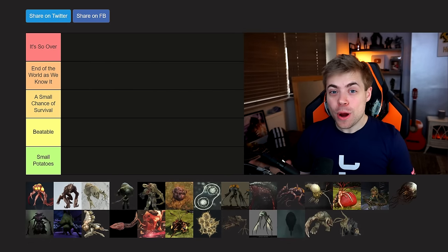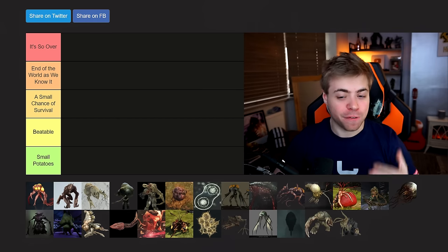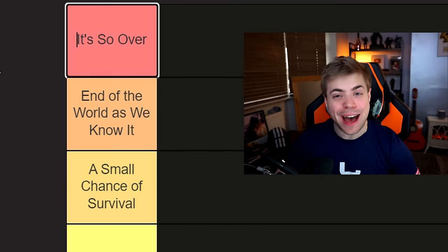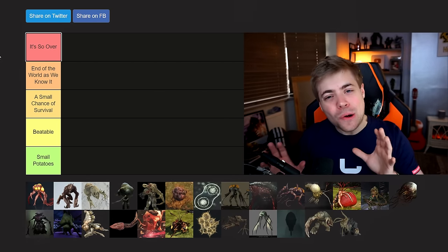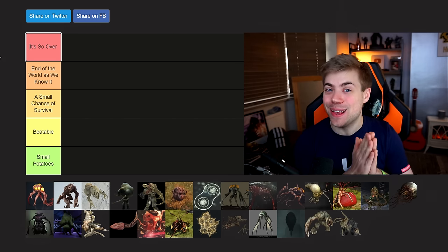Hey guys, welcome back to another tier list. It's been a while, but I return to you today with the single most iconic tier list that the internet will ever see. I present to you the Flood Tier List. Today we are ranking every single Flood form that has ever existed by its threat level. We have five levels of threat: small potato tier, beatable tier, small chance of survival tier, end of the world as we know it tier, and the it's so over tier. Make sure you stick around to the end because there's something quite special that you're not going to want to miss. But without any further ado, let's rank these iconic Flood Forms.